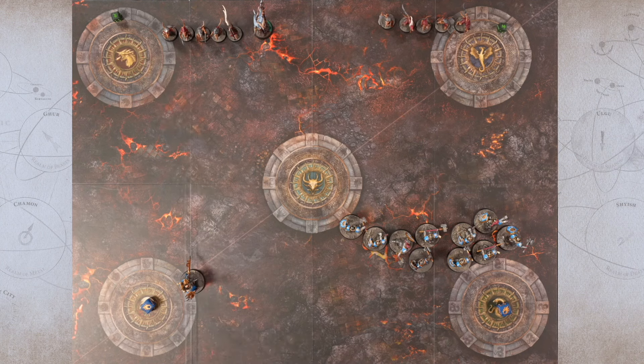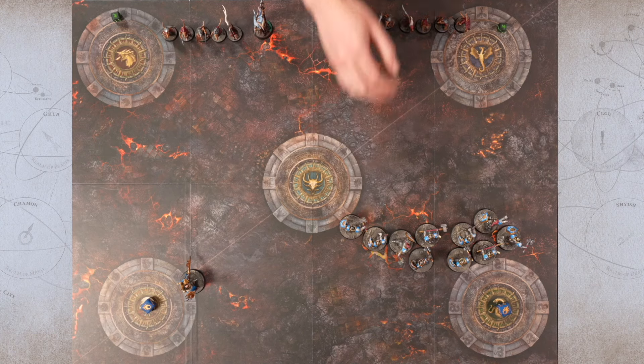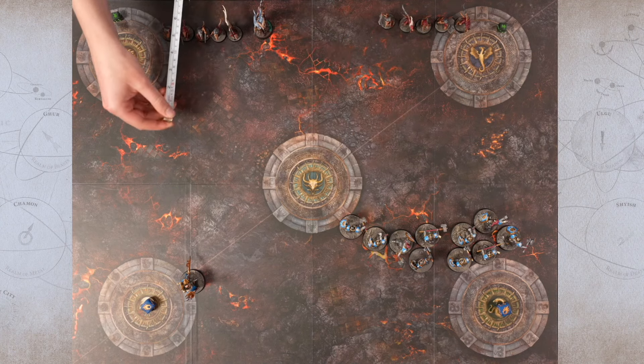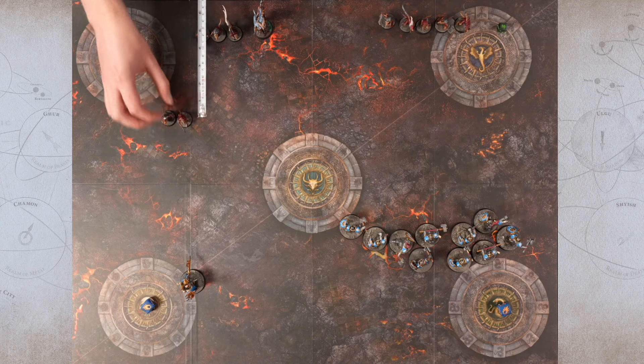That's the end of my turn, so I'll score: one, two, three, four — four points for Stephen. Now my turn. My control is one, so all I have to do is get a couple of models on there. I might go for your character — I'm going to move five and chance a really long charge. This guy's a baller, he'll go for a challenge as well, and he's control five so he should hold this.